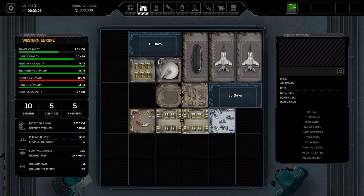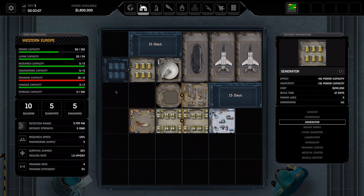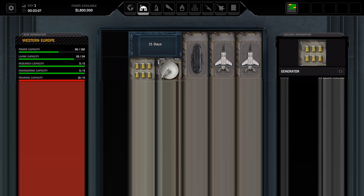What is this plus sign? Oh look — you get bonuses depending on where you place buildings. Adjacency! So you get extra bonuses if you do adjacency. That's cool. Radar range 750 kilometers. We need a training center.